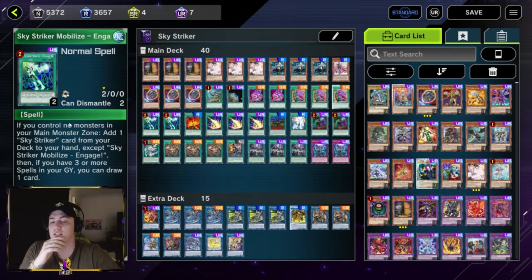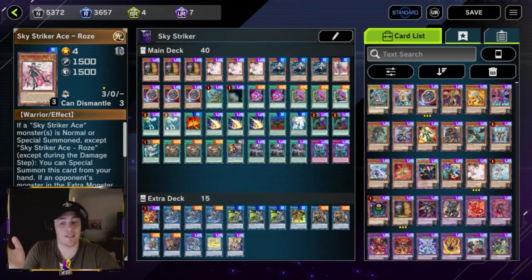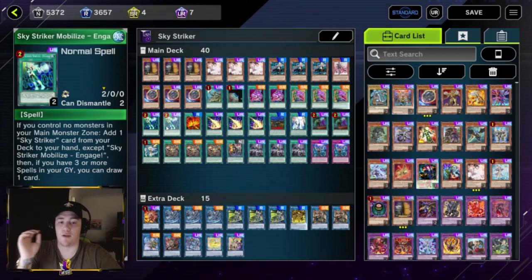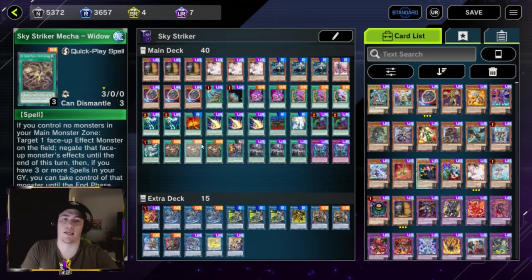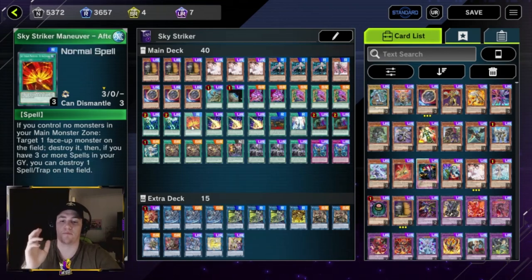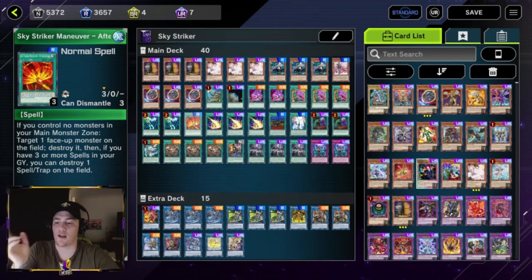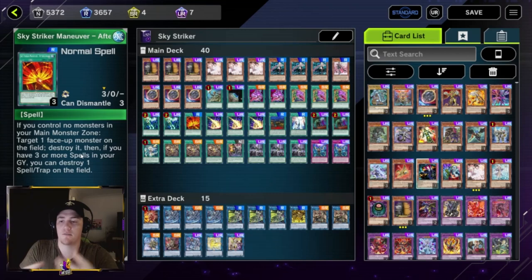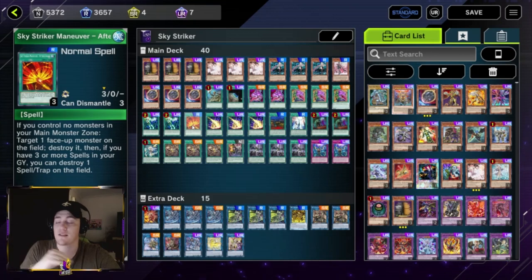Engage is also two extra copies of Raye or Roze — another way to get into our link one engine. It can also search things like Afterburners and Widow Anchor. Speaking of Afterburners, we have one copy. I only play one because we have other removal in the deck and I don't like bricking on multiple copies — I want versatility in how I break boards. But it's a very good card if you want to play more.